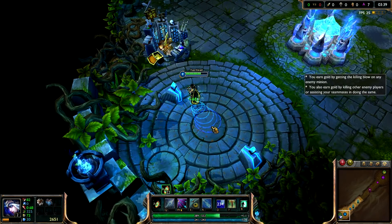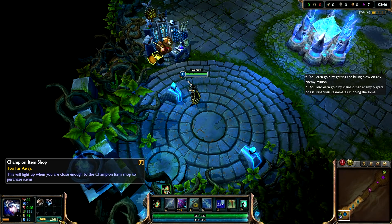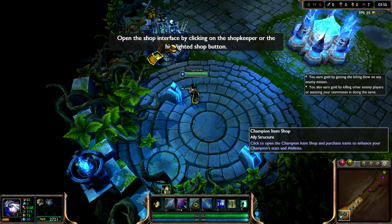Notice that you have earned some gold. Just like experience, you gain gold whenever your Champion slays a minion. You also gain a little bit of gold steadily over the course of time. Spend your gold to purchase items for your Champion at the Shop next to the Summoner platform.